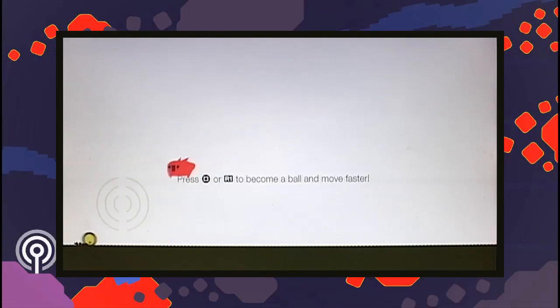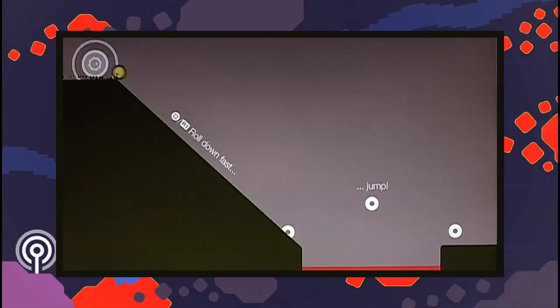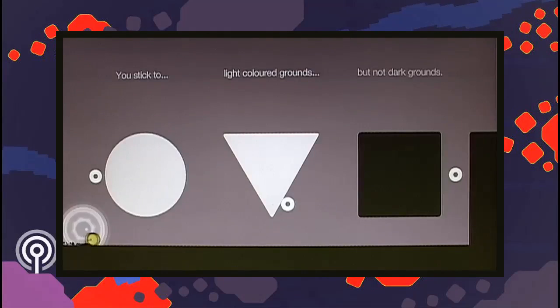To move faster, you can change into a ball. Speed becomes your friend, and it also helps you jump further. In fried egg form, you can stick to some objects, helping navigation through the stages.